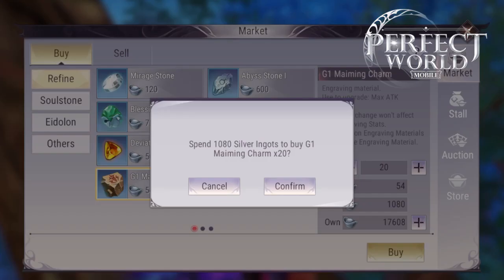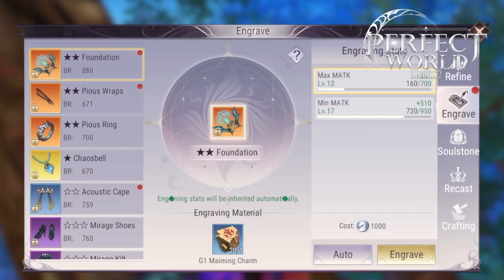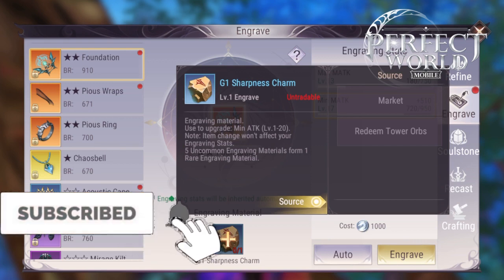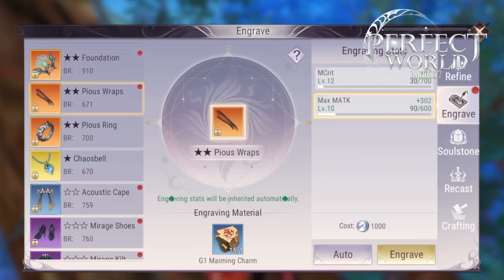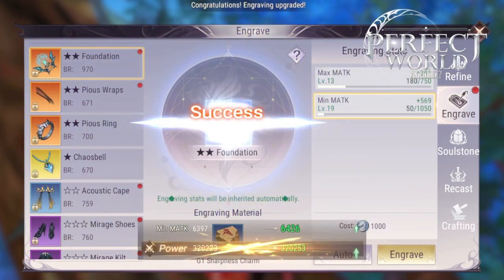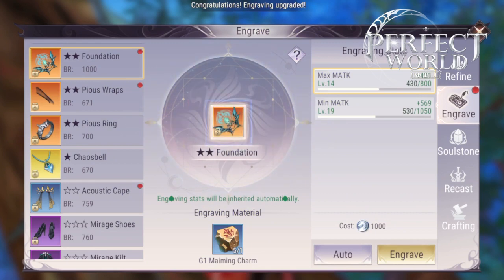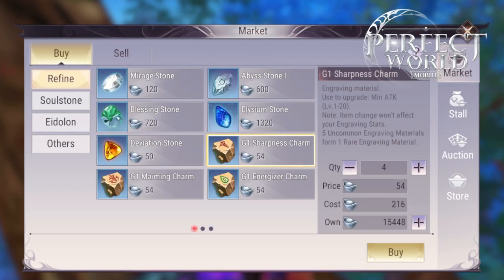There's another thing coming — engraving resonance. Engraving resonance is very similar to gear resonance and soul stone resonance. Anything that's resonance, you basically want across the board — you want your engraving at the same level. You will get engraving bonuses from resonance, and that is coming very soon. So do be sure to engrave across the board at about the same level. This way, you will have the same resonance. If you waste all your resources and focus too much on your attack stats — which is nice — then you may not have enough resources to raise up the rest of your engravings in order to achieve resonance.